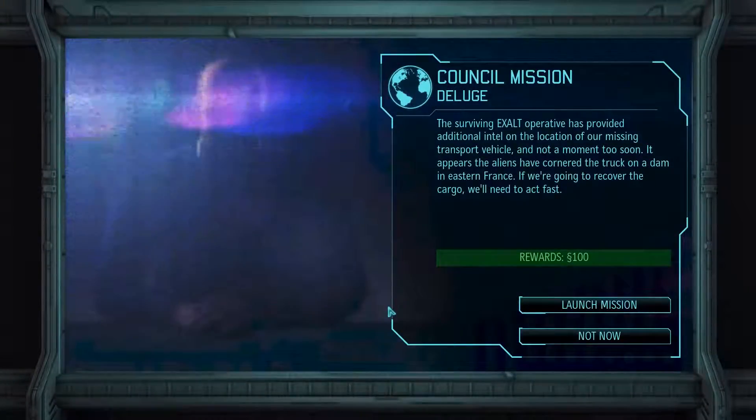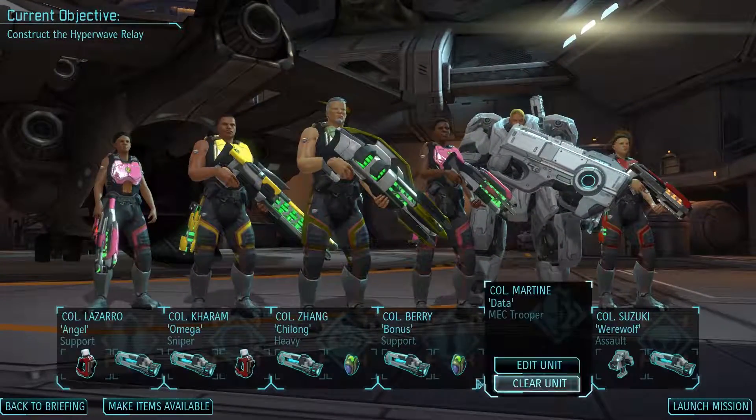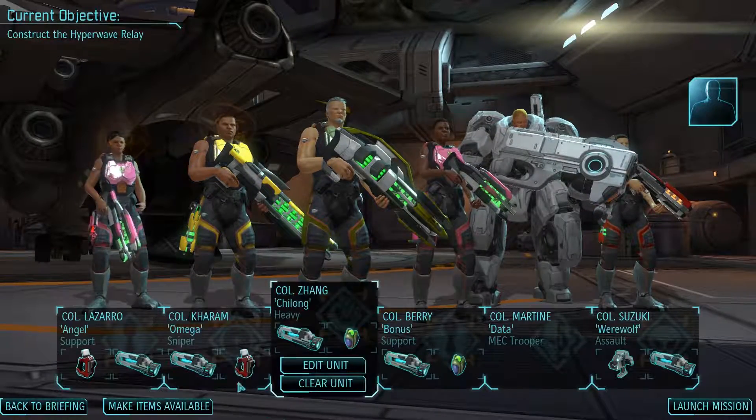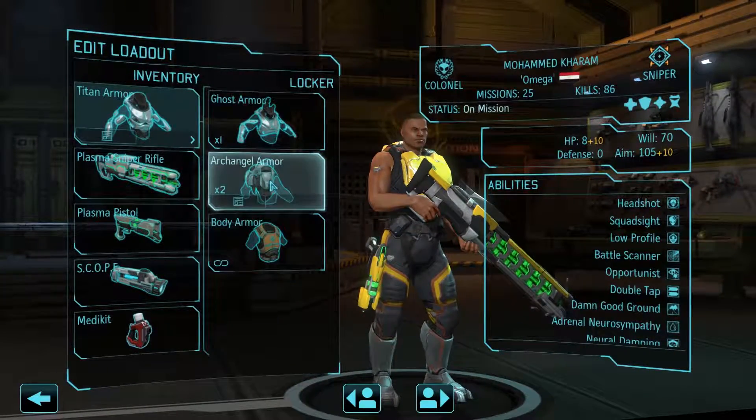The surviving Exalt operative has provided additional intel on the location of our missing transport vehicle. The aliens have cornered the tractor on a dam in eastern France. If we're going to recover the cargo, we'll need to act fast. 100 bucks? They're sending me on this mission for 100 bucks? Okay.